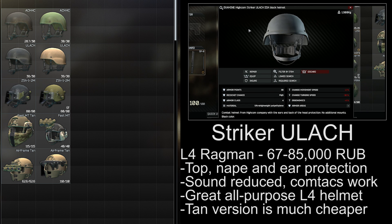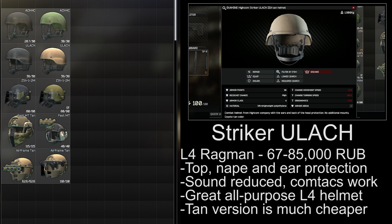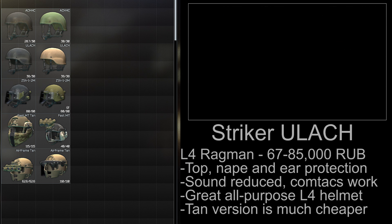The Striker ULACH helmet is available from level 4 Ragman, ranging in price from 67,000 to 85,000 rubles. It protects your top, nape, and ears, does fit with Comtacs, and it also reduces your hearing when you wear it. It's a great all-purpose level 4 helmet, and it can be acquired on the cheap if you buy the tan version or check the flea market.